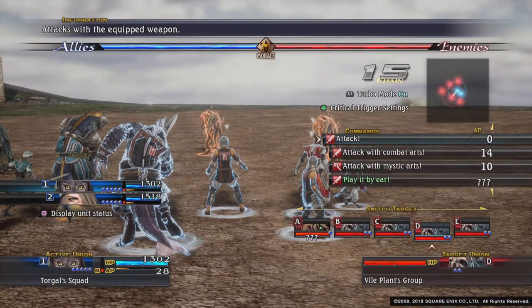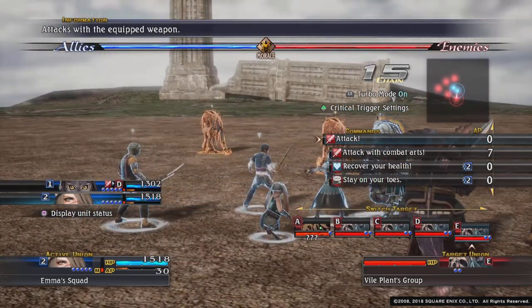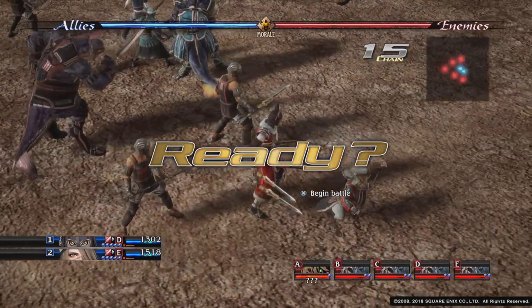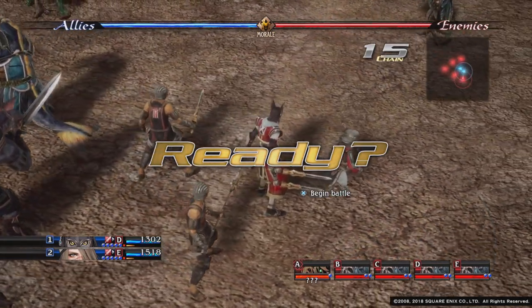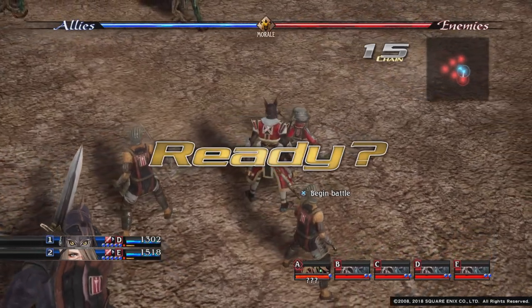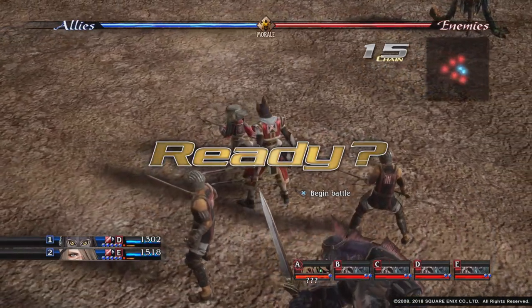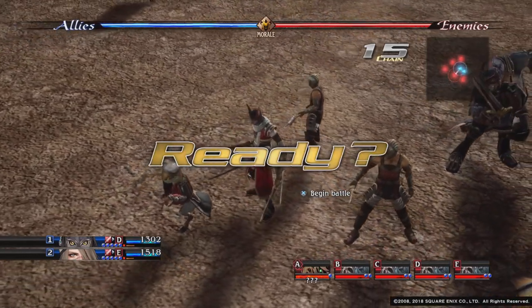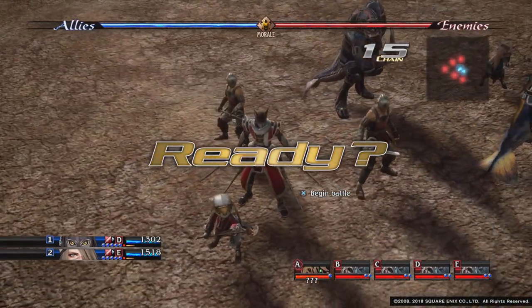Just a quick tip about this battle. The question mark enemy has an attack called Natural Gas, which can at this early part of the game wipe your entire party out. To avoid that, you have to attack it within three turns — basically, you take your first turn and then send one of your Unions to attack it. That way, you avoid the Natural Gas attack.